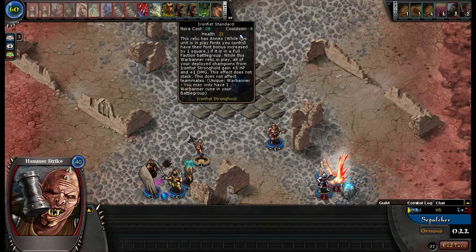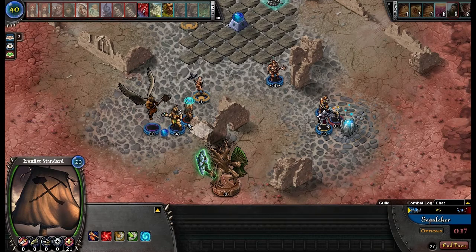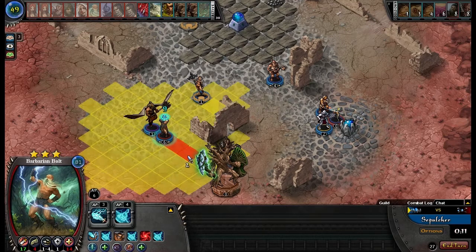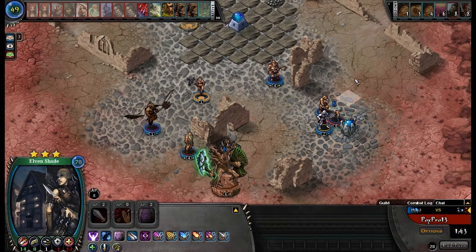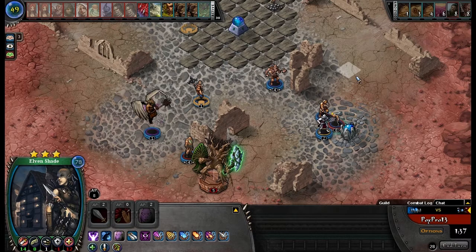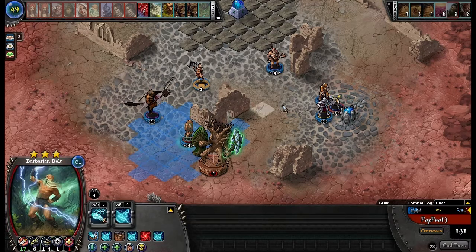I'm gonna do a Nora Banner and move over. So yeah, that's about what I'd say — just deploy more champions and don't try to keep them alive that much, especially not champions that aren't worth expending resources on, like Elven Blademaster.